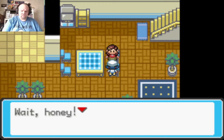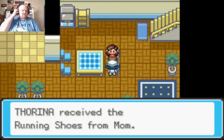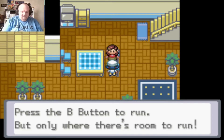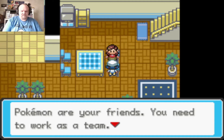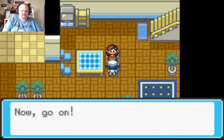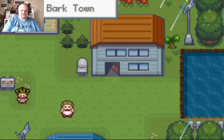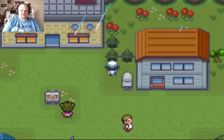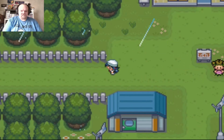I get the running shoes from mom. She'll hold onto my money. She tells me to be careful — Pokemon are my friends and I need to work as a team. She cheers me on. I notice there's a cut tree by my house, which is odd.